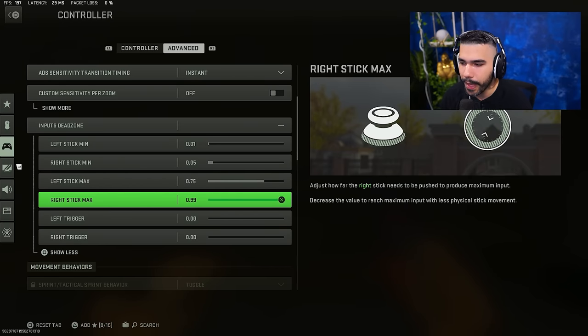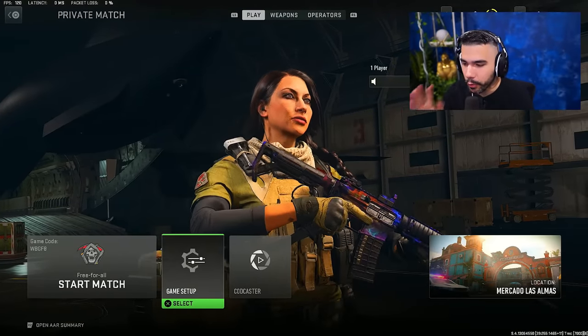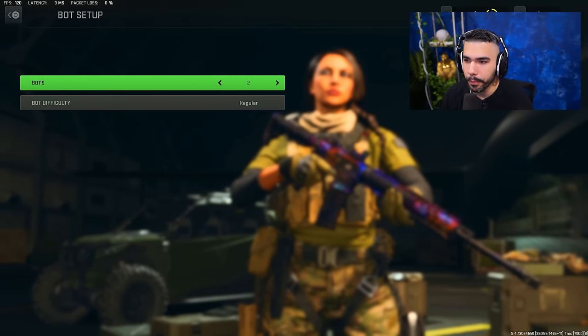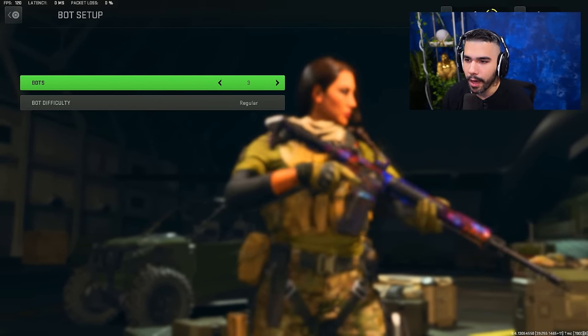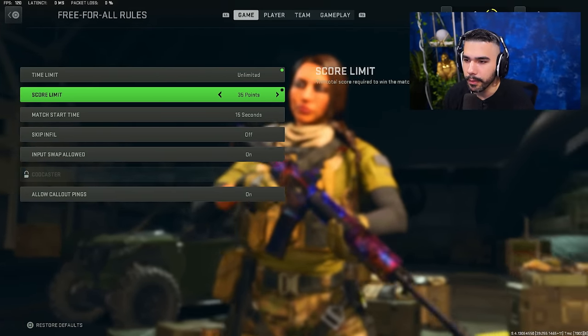If you have to go a little bit higher, you have to do what you have to do. Right stick max, you want to have it at 0.99 — default — because it gets a little weird if you don't. This is going to be a big game changer tip: what I want you to do is start up a custom lobby, make sure it's free for all, put on Mercado Las Almas, and then go to bot setup. Put the bots on 5 and you can have it on regular for now. If you start to improve, you can definitely up it. Time limit, just put it unlimited.